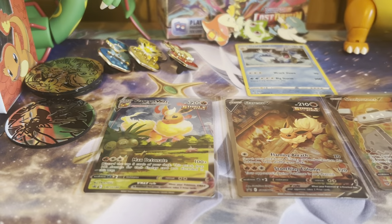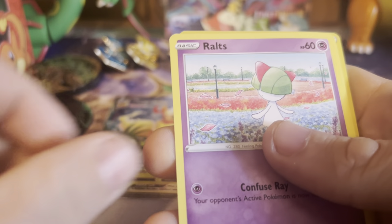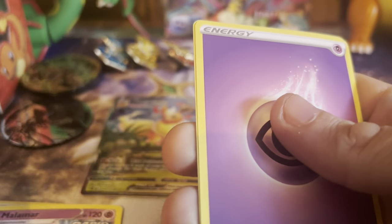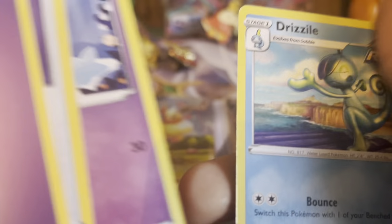Here is the third pack, taking a little longer than I'd like. We got a Marie, ropes, Castform Rainy Form, Snover, Fog Crystal for the reverse, Malamar, another Fog Crystal, Hattrem, and a Drizzile.